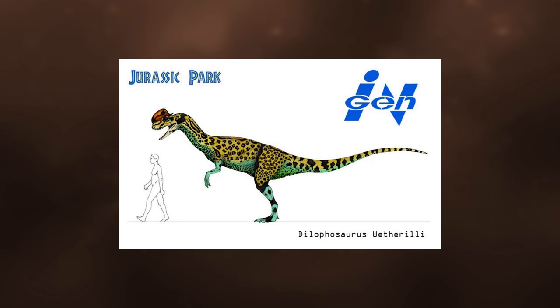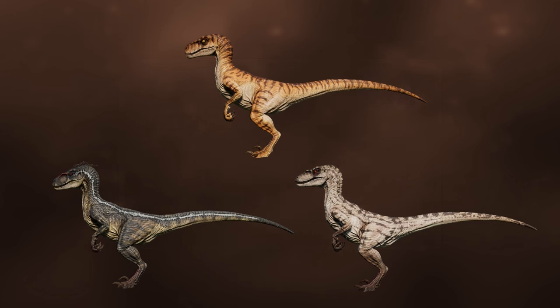The new variants for this update would be the novel Dilophosaurus, being a much larger and more accurately sized Dilophosaurus, perhaps even coming with a novel-inspired skin. As well as Jurassic Park Velociraptor variants and the JP3 Velociraptor male and female variants, allowing players to create their own versions of these iconic animals.